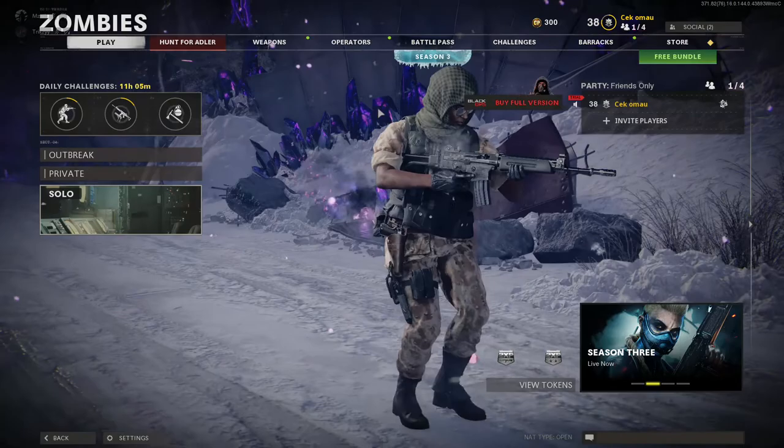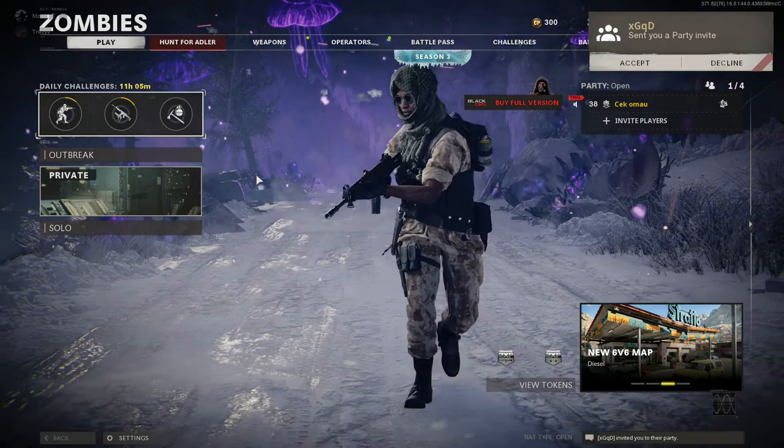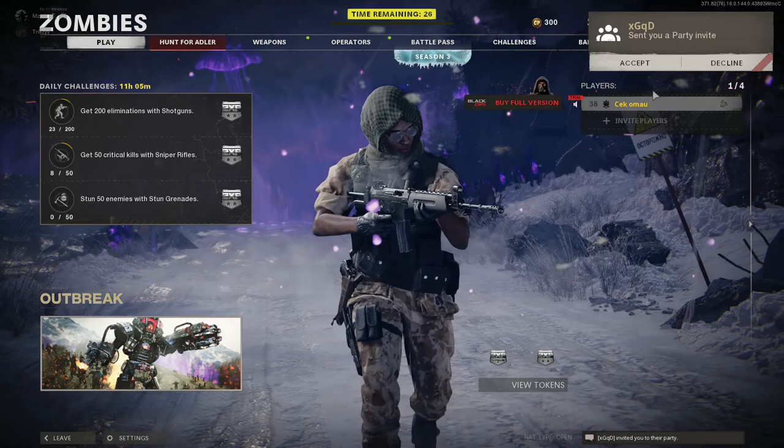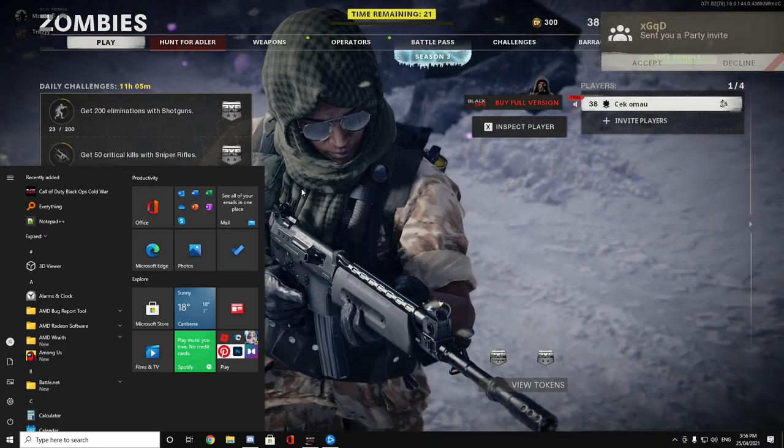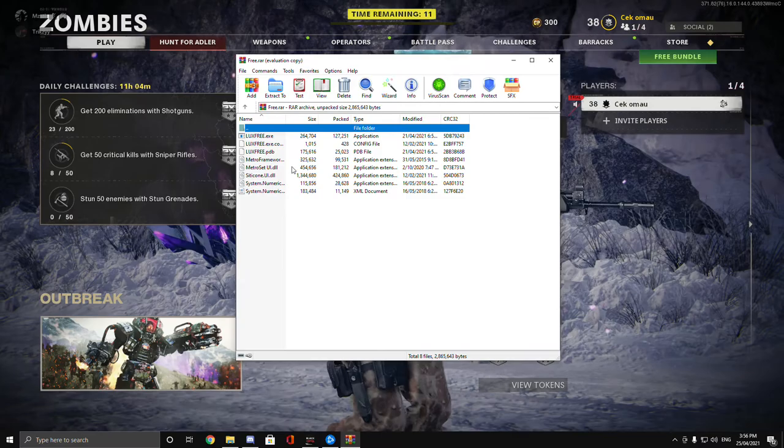Let's get into a game and I'm not gonna do any cuts so you guys can see this is legit real. All we can do is just do private for now. While you're waiting and you want to open the menu, the menu will be in the Discord server, which will be linked in the description — you guys can just download it like that.